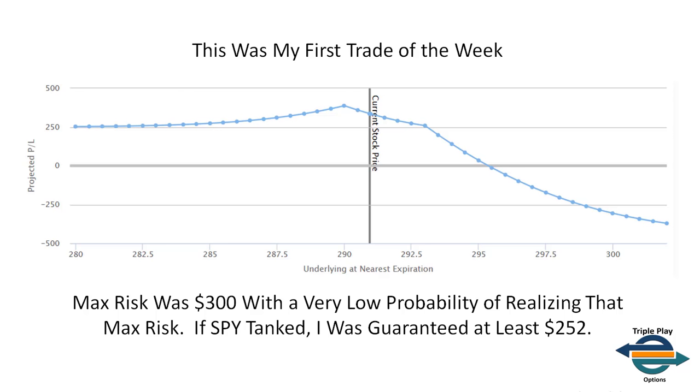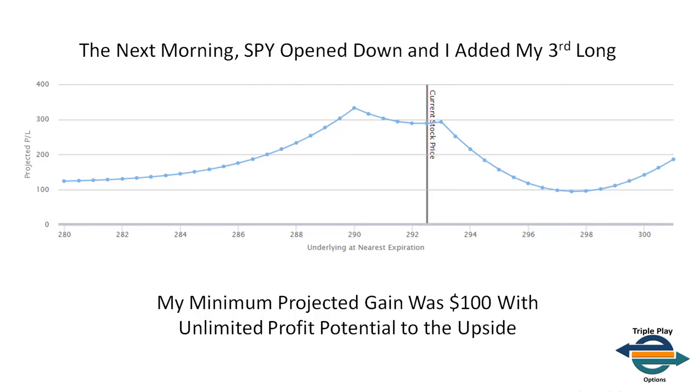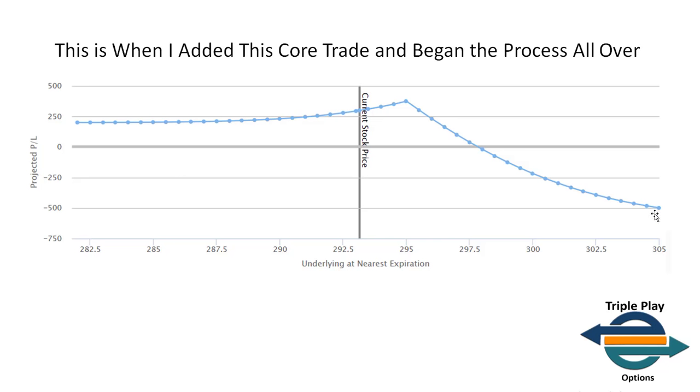What happened was on Wednesday morning, on the open, I was filled on my third long. This was the first trade I completed the sequence on. And this is why I was not risking $500 at $305 — because this trade has unlimited profit potential. At $301 to $302, we're making $200; by $305, this would have been making $500. I had more than enough room to place on this trade because I knew my original trade would be making money at $305, and my risk would not be anywhere close to $500.